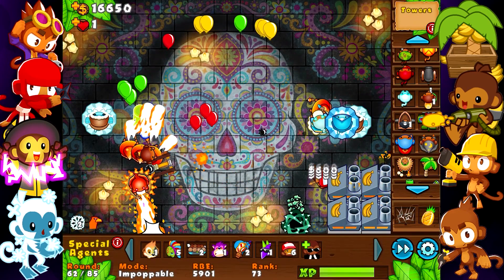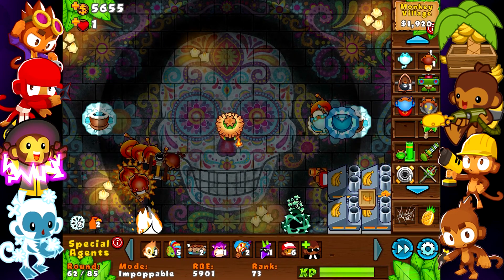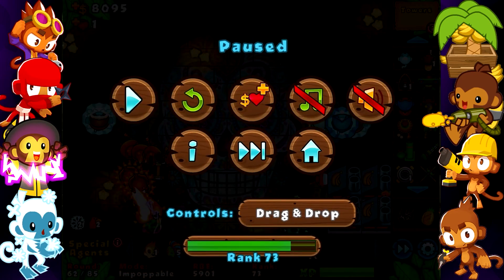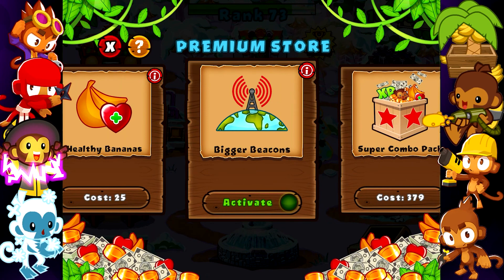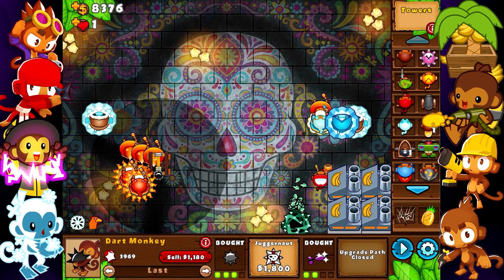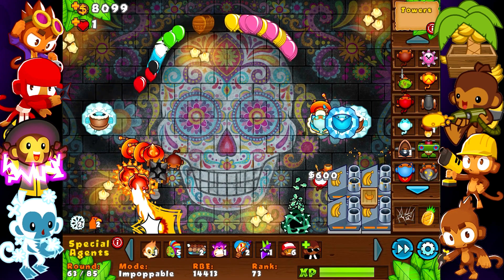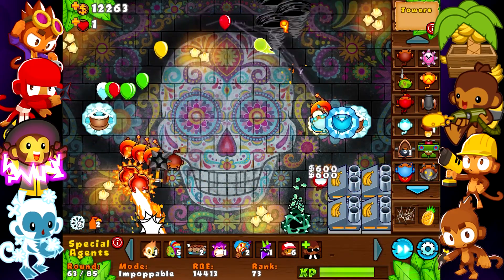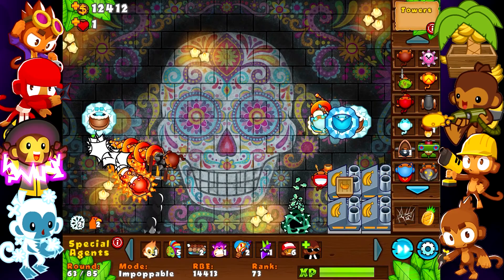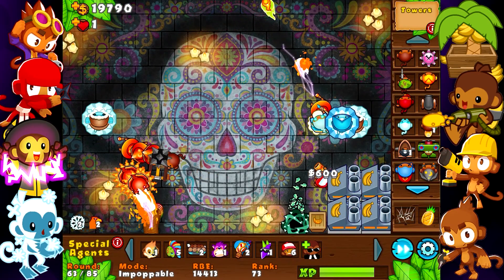Okay, we have round 63 next — we're probably not good. So I'll place another Phoenix here. I forgot to turn this off — right after this round I'm going to turn it off, sorry guys. We have round 63, we have two Summon Phoenix abilities — we're probably good. I'll just get this Juggernaut just in case. That Tempest Tornado is going to get them all the way back to the start of the track — that's awesome. And the Arctic Wind is going to help a lot too.